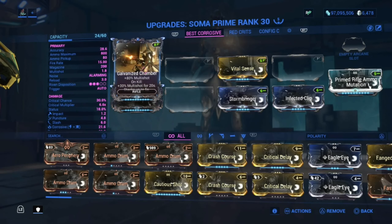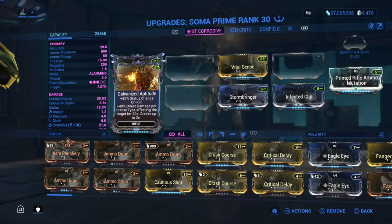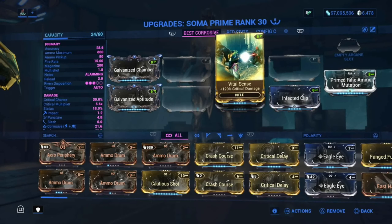Here's my build. I'm using Galvanized Chamber — 80% Multi-Shot on kill, 30% Multi-Shot for 20 seconds, stacks up to 5 times. Galvanized Aptitude gives 80% status chance and 40% Direct Damage, applies a status type effect on target for 20 seconds, stacks up to 2 times. Really good mods.